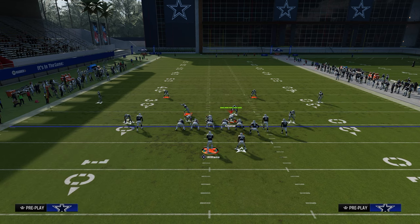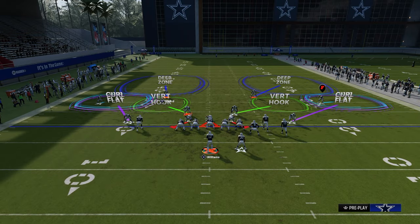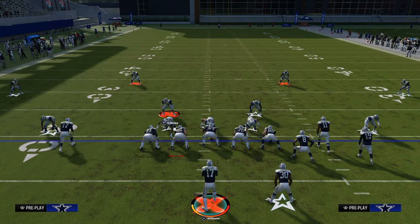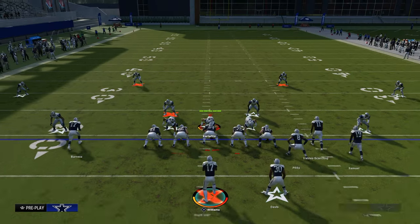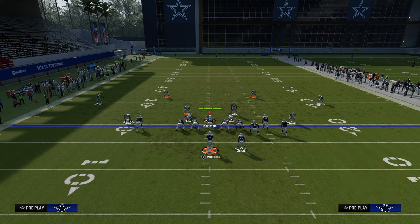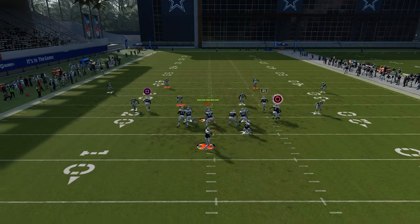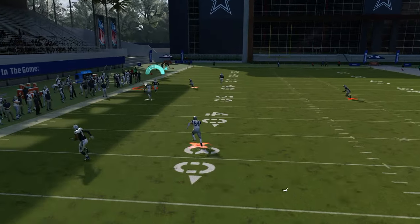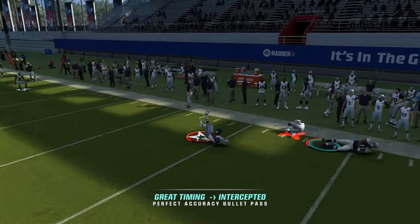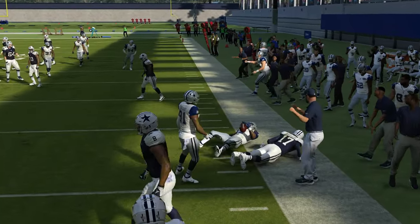The cool part about that for us offensively is it's going to open up all kinds of other stuff. If they are able to guard this play, we can just check down to something else. This is a simple throwaway if we can't hit it. A lot of times the crosser has a chance to get over thirties if you run it on the other hash mark, but in general, it's pretty good.